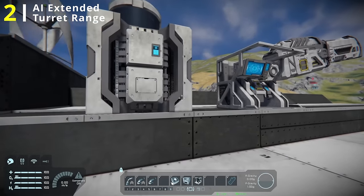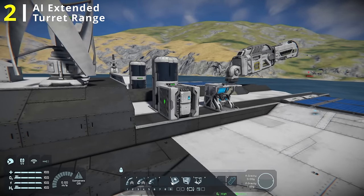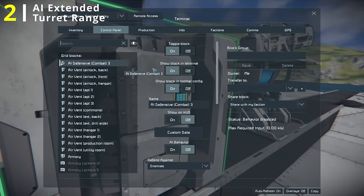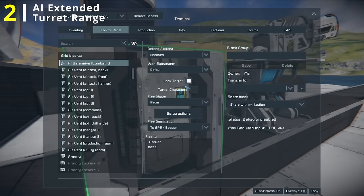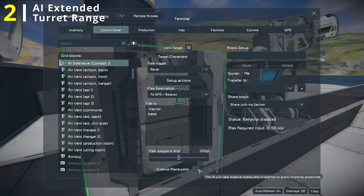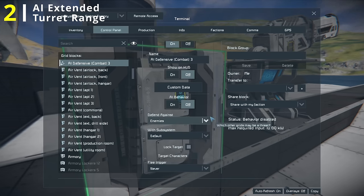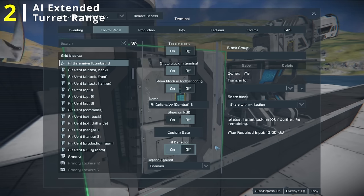All we need for this is an AI defensive or AI offensive block. I like using the AI defensive, so that's the one I'm going to show you. We slap down our block pretty much anywhere. For settings, we want the block to be on, target locking enabled — that is crucial — and then I pretty much have everything else off. I don't want evasive maneuvers; I don't want this block to fly me around at all. That's partially why I like using the defensive block, because it doesn't need an AI move block at all.